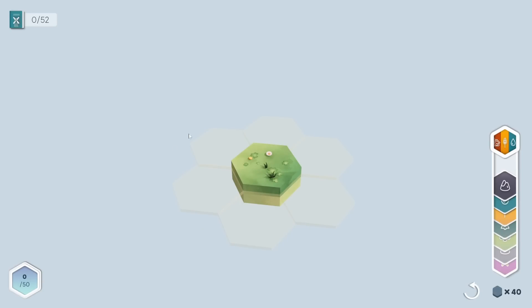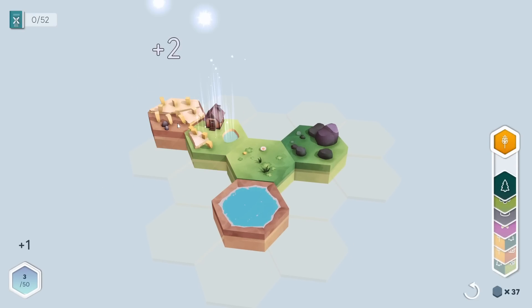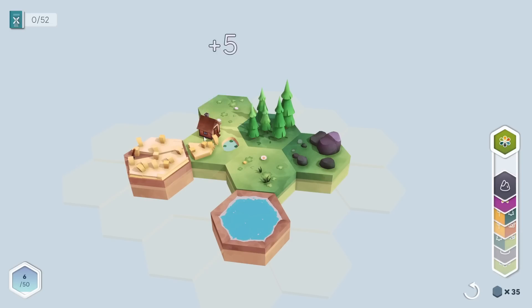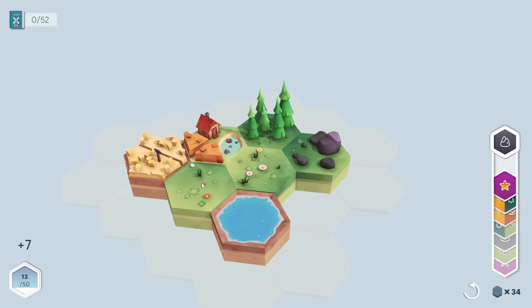There's nothing quite like starting with a simple little tile and using it to build the world however you want — placing a house with a field over here, a rock over here, some water down here, spreading everything out nice and even. We can get some trees going next to these rocks, and we can use these tiles to get a boost from all the neighboring ones.